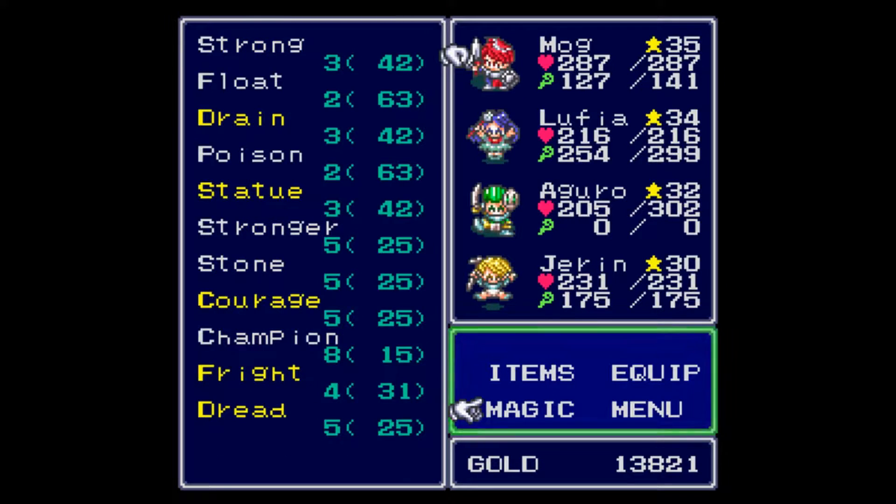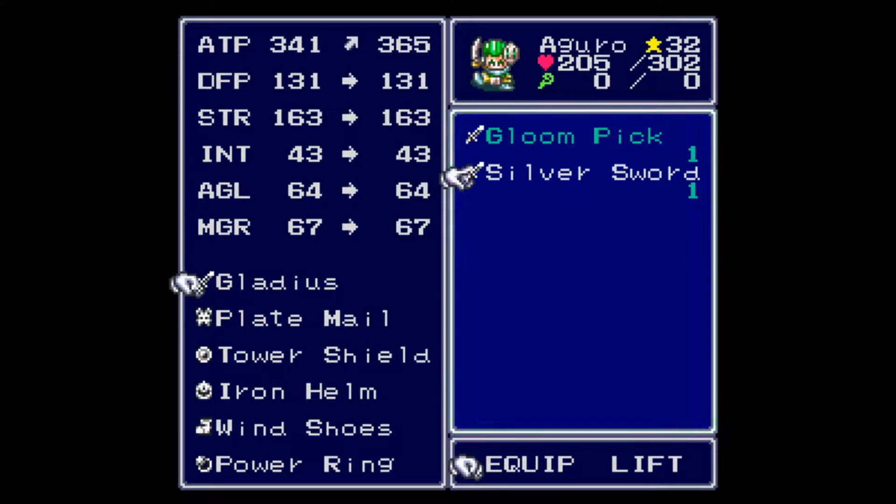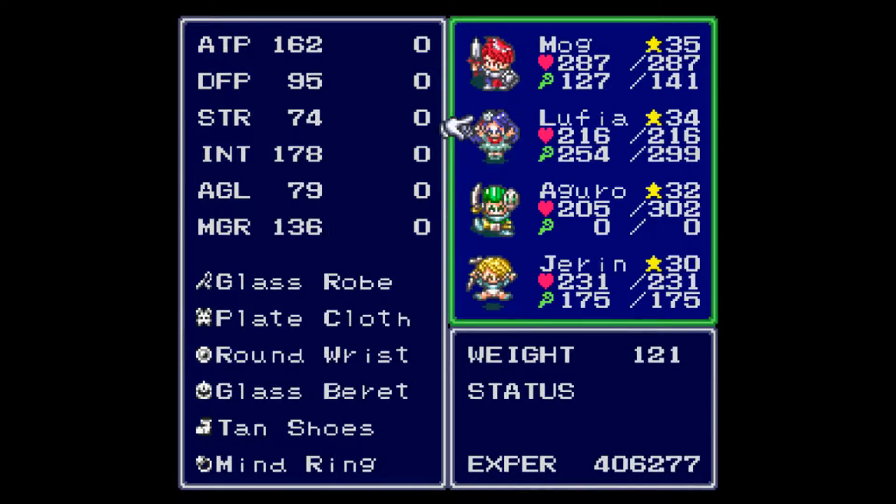We got the Silver Sword! That's where it is — I was looking all over for you. Silver Sword increases our damage by roughly 20-ish, if my math is right. So we're going to put that on Aggro.